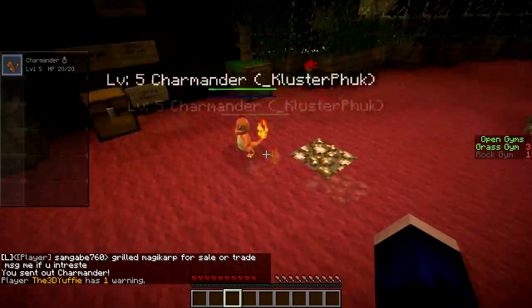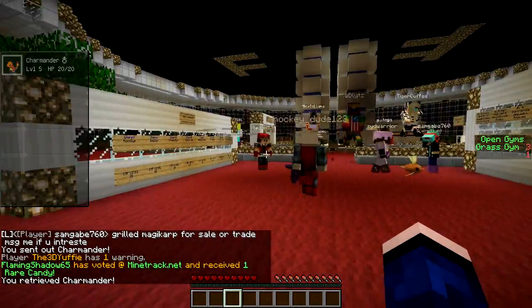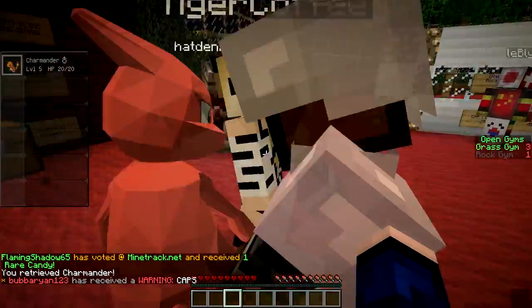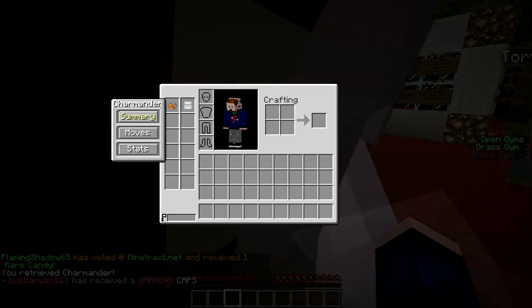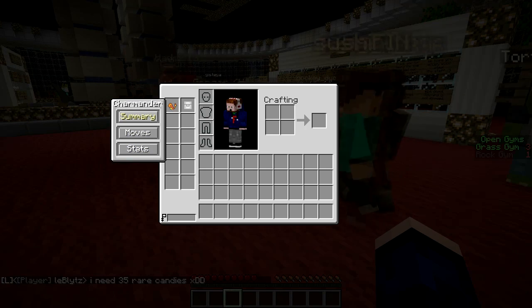Sweet! There's your little Charmander. If you press E, it'll take you into your inventory as it usually does, and you'll see there's an extra little thing over on the left there. You can right-click on your Pixelmon, and it'll let you look at their summary, their moves, their stats, things like that.